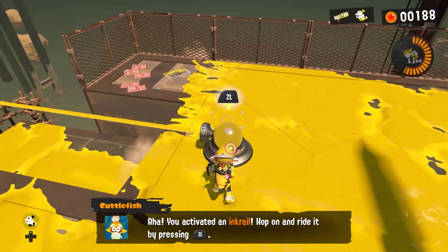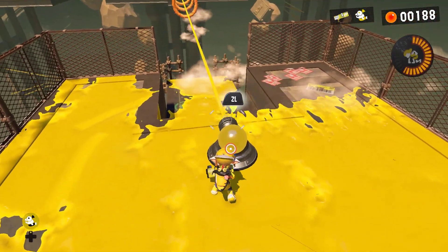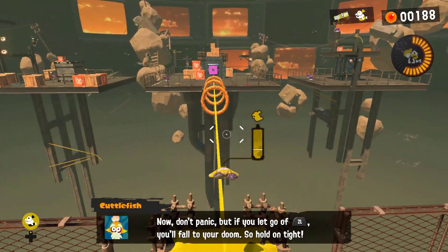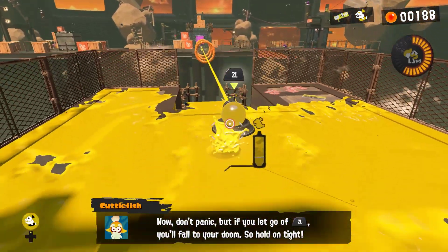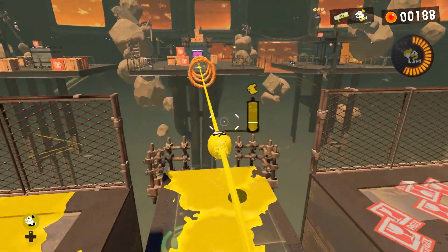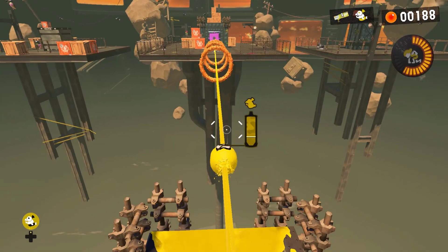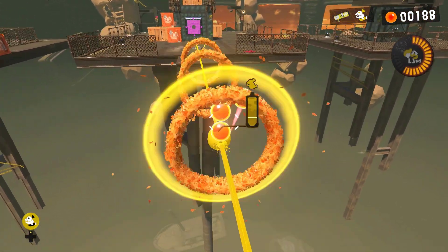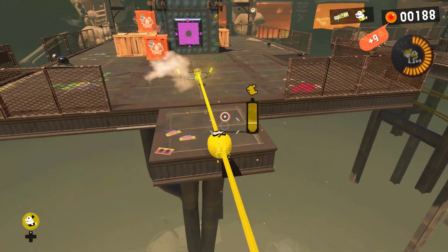This right here is known as an ink rail. In order to actually activate it, simply ink it, and then you'll be able to activate it. Unfortunately, you are not able to squid surge like you normally can, so you pretty much can jump — that's about it. Just make sure you're holding on to that ZL button for dear life, because as long as you hold on to ZL, you are safe within this ink rail. Otherwise, the moment you let go — bada-bing, bada-boom — you are screwed.